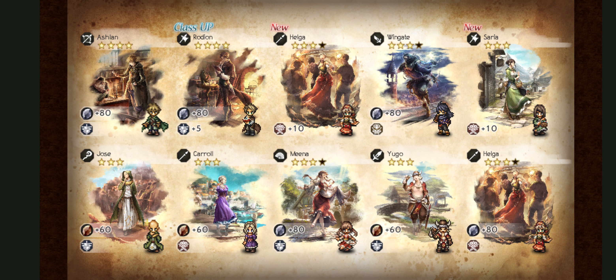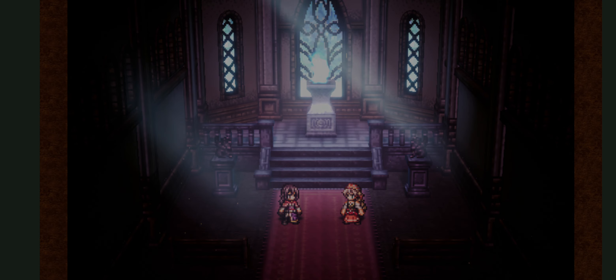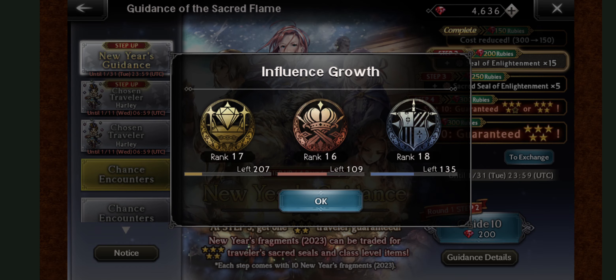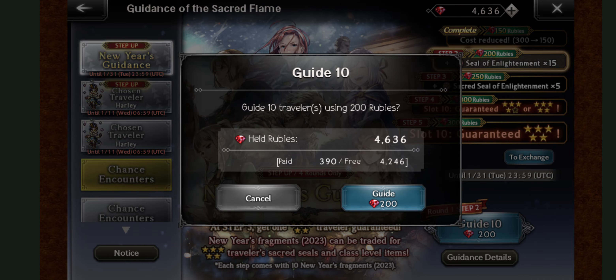I might start using Rodian now, but that was pretty bad for a first step. I'm going to skip all this — or maybe not. New Year's fragment, alright. Step two — you get some extra items and this one only costs 200.